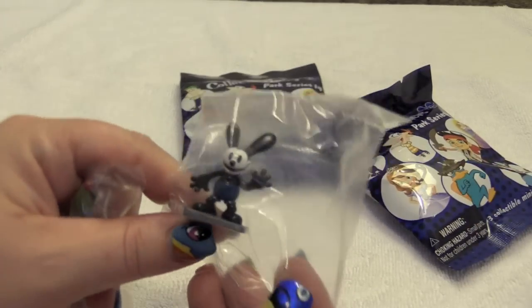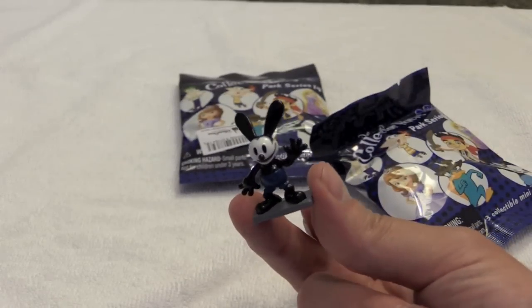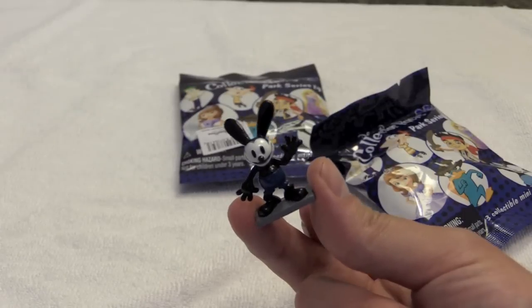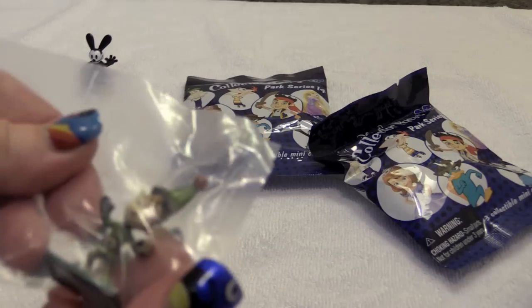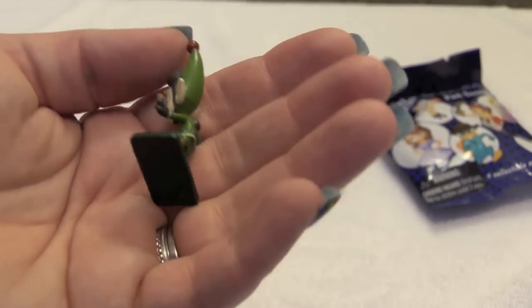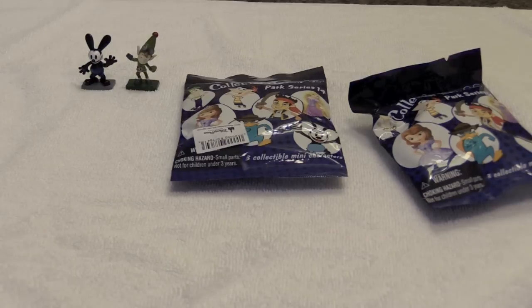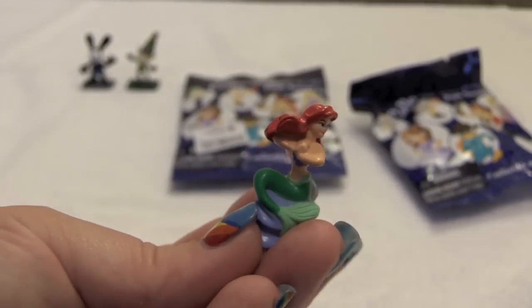Look! We got Oswald! There's little Oswald — so cute. It's so nice to have a little Oswald figure. Next up, we got one of the elves — that's one of the Prep and Landing elves. I don't know if that's Wayne or Lanny. And the last figure in that bag: Ariel. And there is Ariel.